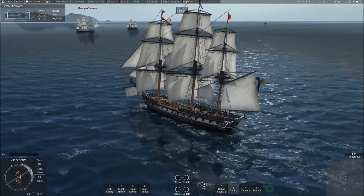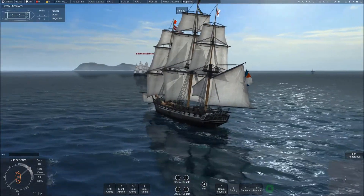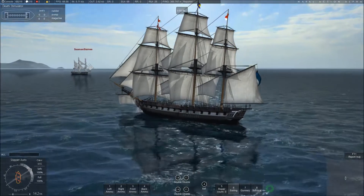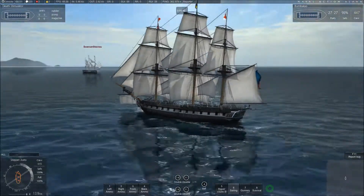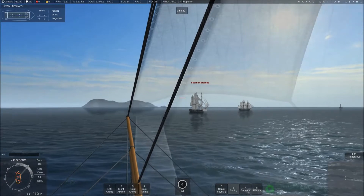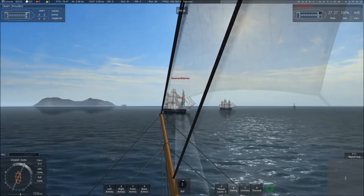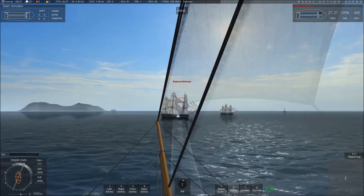We seem to have come out of this very nicely. We've got the wind advantage against them, we're behind them, and everything's gone according to plan. I must have missed the barrage that Seaman Staines' Constitution took, that caused him to lose some of the front armor of his ship.